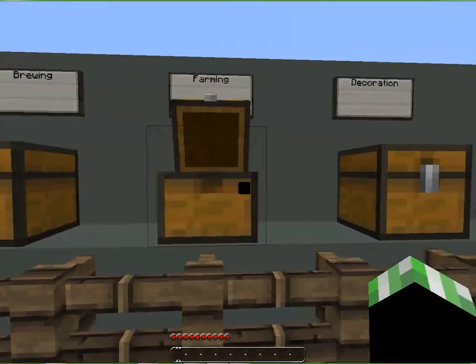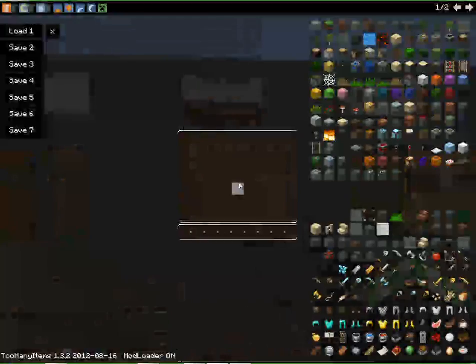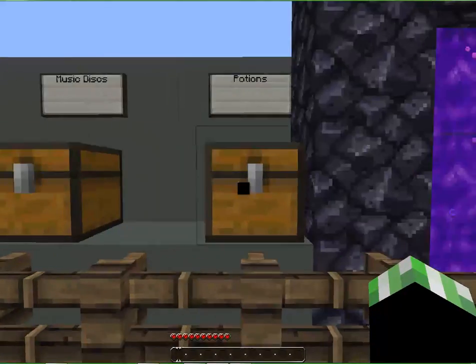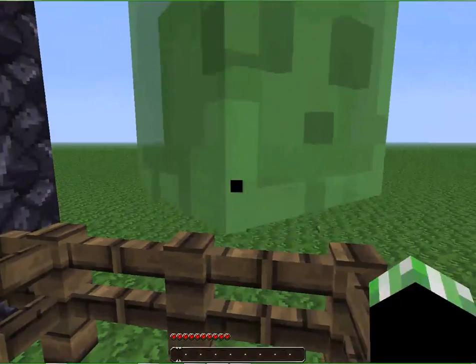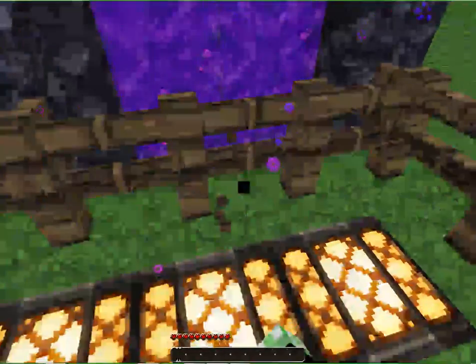Farming, decoration, redstone, transportation, miscellaneous, spawn eggs which you can't really see, music discs — some of them you can't see — potions, it's weird. And then they got these stupid slimes. You can't really see them and they eat each other for some reason.